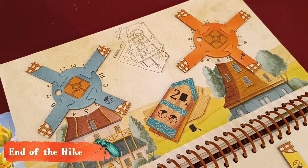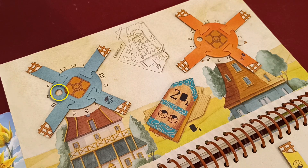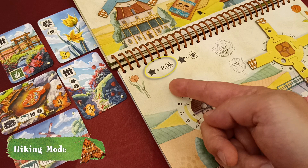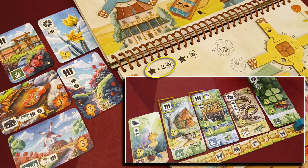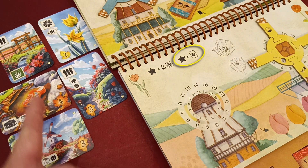When the game ends you calculate your score as normal and add to it the value visible through the hole of your windmill. In hiking mode you gain a star if during the game you have two fence symbols visible at the same time in your tableau. You also gain a star if you manage to play one of the special hike cards.